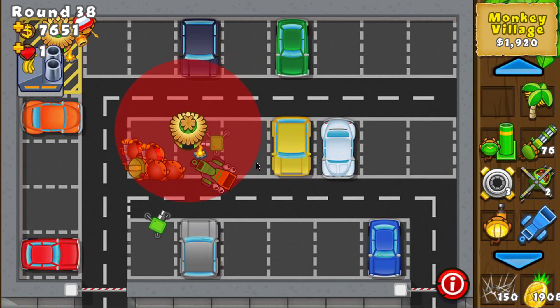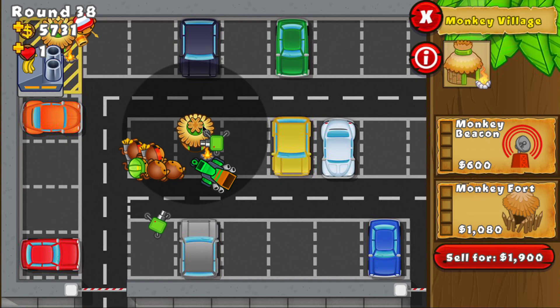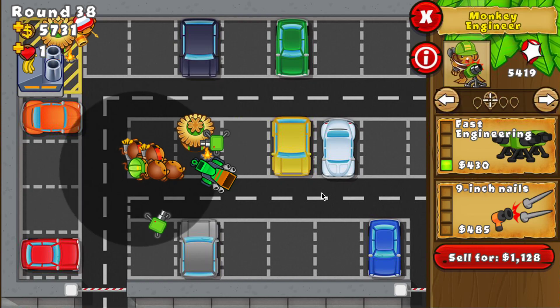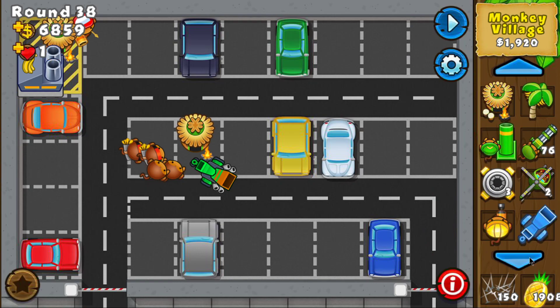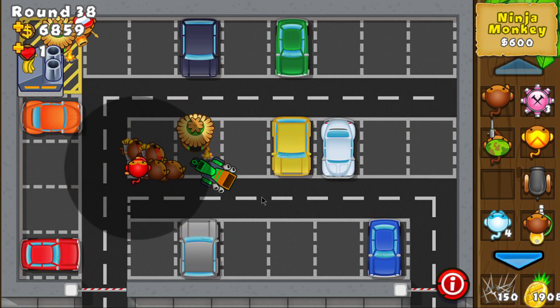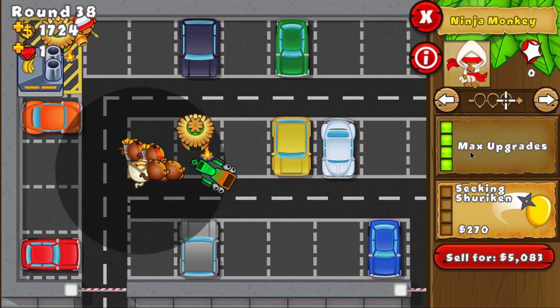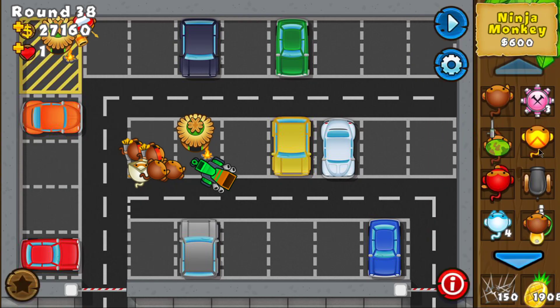Let's place a village here, covering the engineer. Now everything is discounted. I can sell the engineer and start getting stronger towers — for example, a Ninja. It should be in range of the village. Let's get it to 4-2. I should still have enough cash to sell this factory and do the trick again.